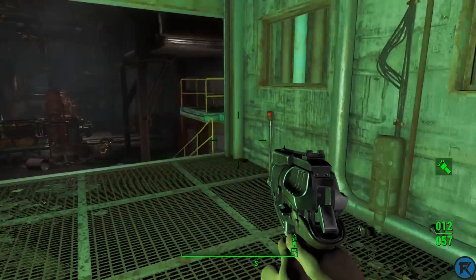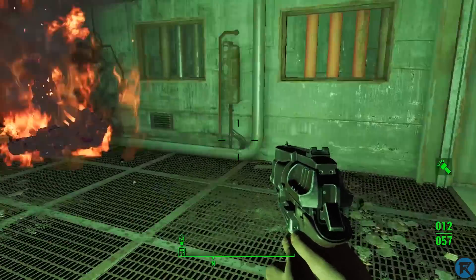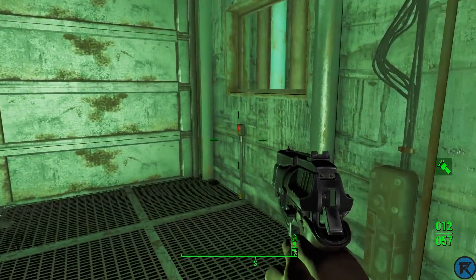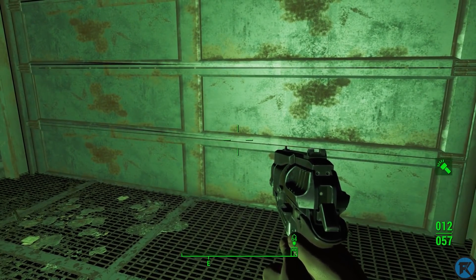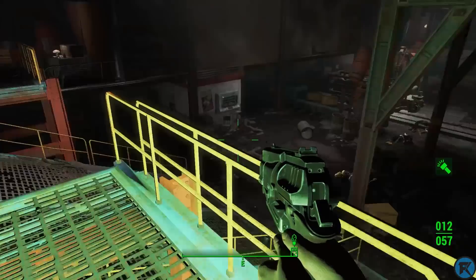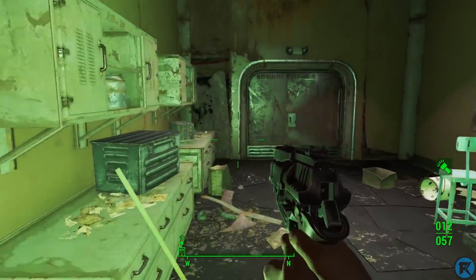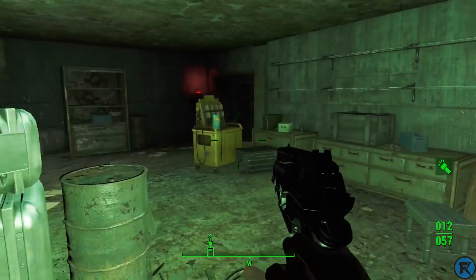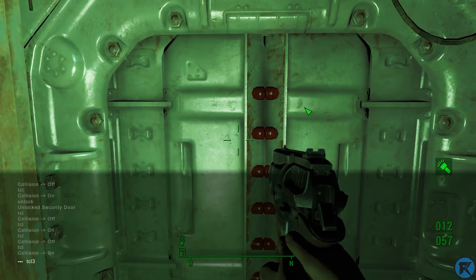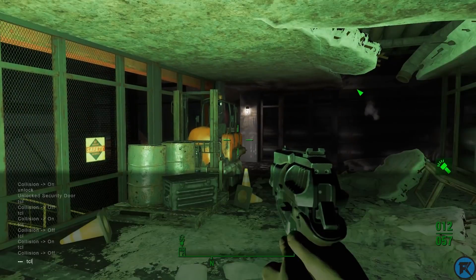From here you have to activate the elevator — I know there's some elevator I need to activate. Let's go around, open that door, go through this — there we go. I am in the layer! This is the Mechanist's layer right here. Let's get down there and open this door.